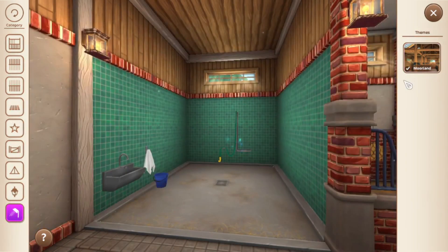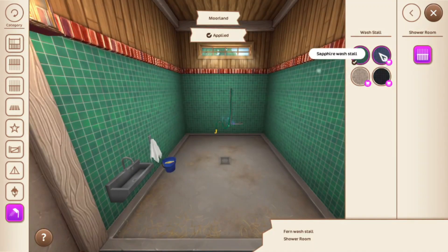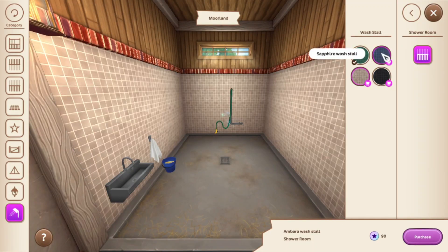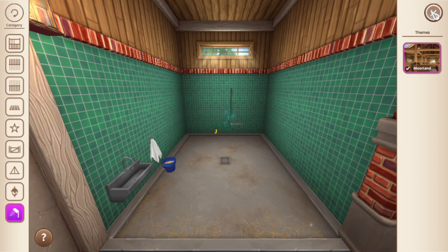The last thing is the shower room. There's only one free option for the shower room, which is Moorland. The rest of them are all star coins, which I think is terrible.